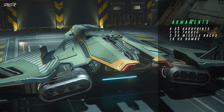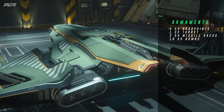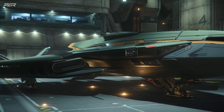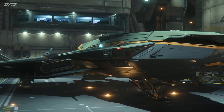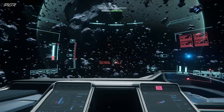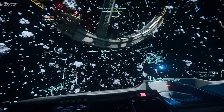Its armament comprises of 2 size 3 fixed hardpoints on the wings, 2 size 3 gimbal hardpoints on the nose, and a size 2 turret with 2 size 2 hardpoints that sits on rails and can be swapped between the back and the top of the ship, adding to the ship's combat versatility. This totals 6 front facing guns, allowing this ship to do some serious damage if the opportunity avails itself.